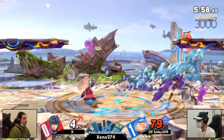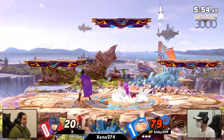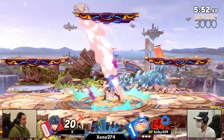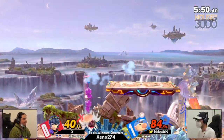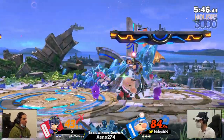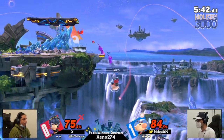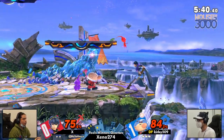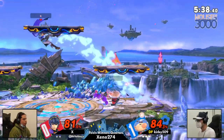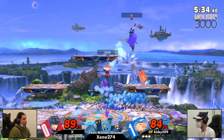Absolutely. We're in a similar position to the previous game — a stock ahead on Kirby's end. We're seeing the same issue with X having a hard time playing neutral, getting that tilt stuffed out right there. Now we're in a very bad situation on the edge. What is X going to be able to do? He has to close out this stock quick — if he goes down 3-1, even as much as he brought that first game back, mentally it's just so hard, especially with those two flower purples.